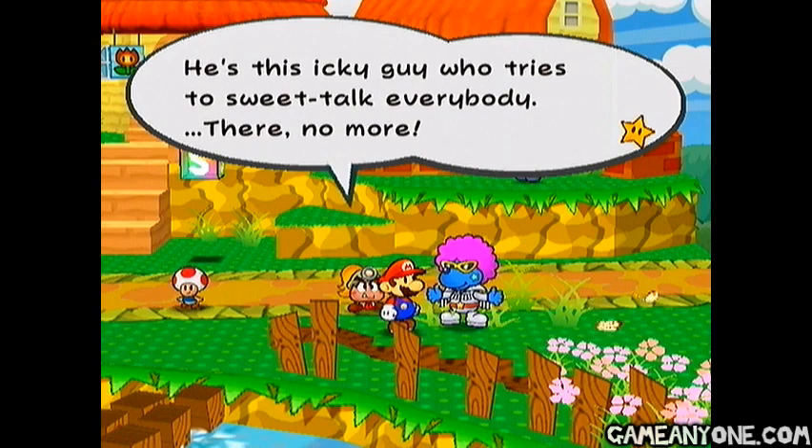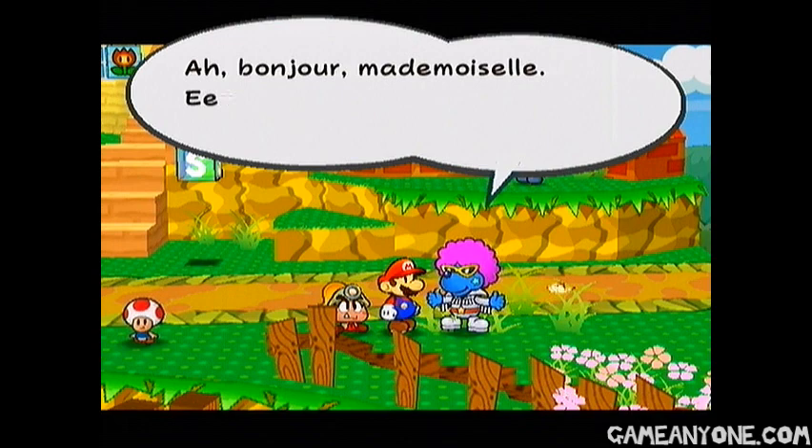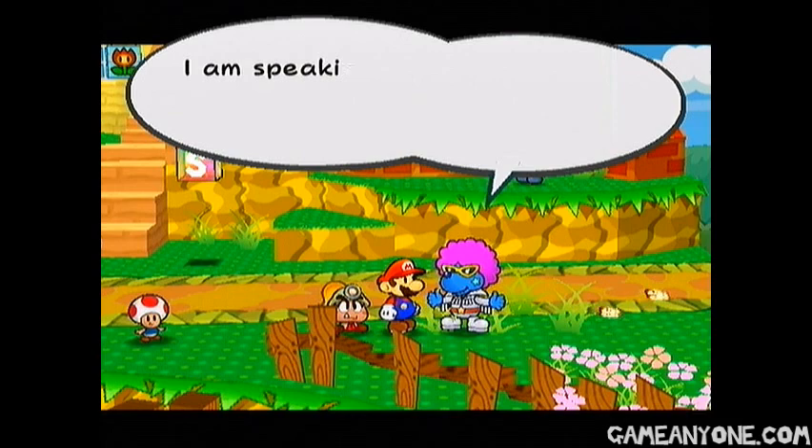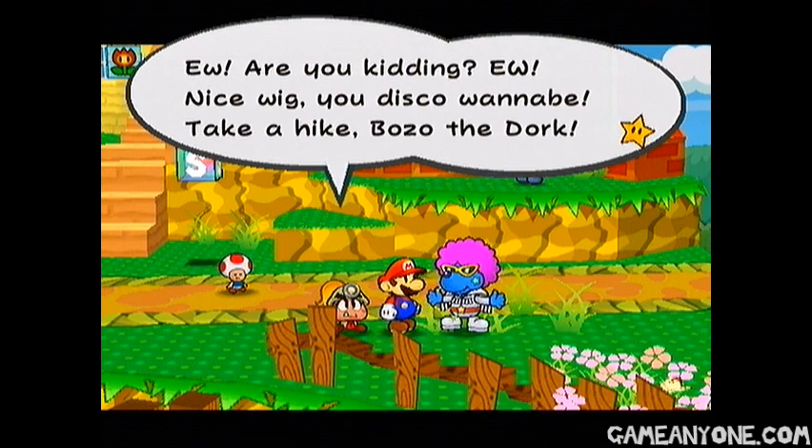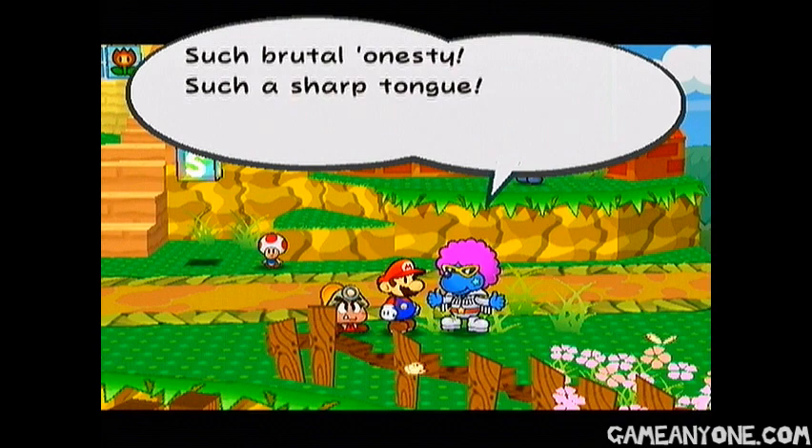Alright, this guy's voice is going to be horrible. Let's go for it. "Oh, bonjour, mademoiselle. It is a beautiful day, no? Not you, Monsieur Mustache — I am speaking to ze lovely little cabbage behind you. What do you say, my pretty? Abandon ze's dollar, then come away with moi." Ew, are you kidding? Ew, nice wig, you disco wannabe. Take a hike, Bozo the dork. "Oh oh oh, sacré vous. Such brutal honesty. Such a sharp tongue. Well, I retreat for now. If you change your mind, Cherie, come find me." What a total sleaze. Let's go somewhere else. Yeah, pretty much.